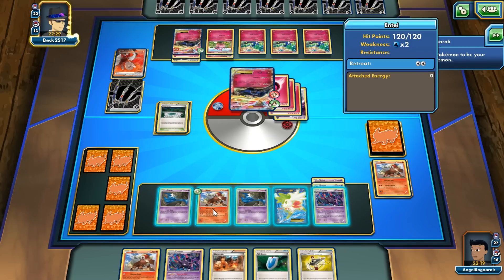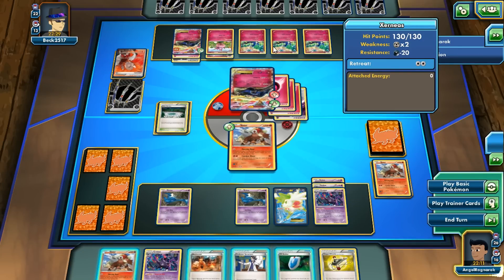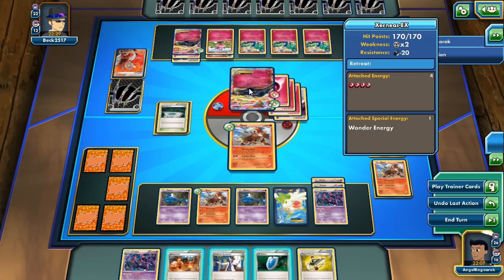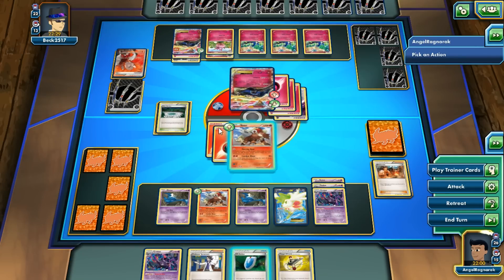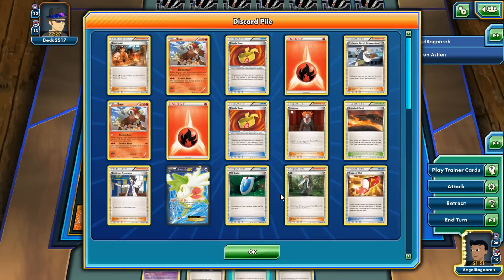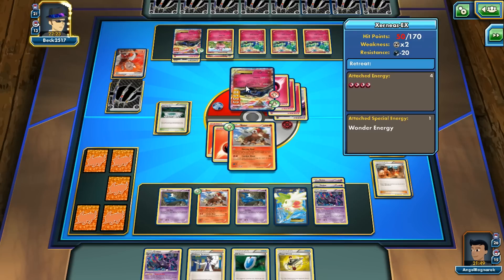We'll put our active Entei. We need to do 120 — 20, 40, 60, 80, 100, 120. We can knock out the Xerneas. Or we can start doing damage to this one. I'm gonna start knocking out the Xerneas — I believe it's probably the best bet here. Actually I can't knock it out, I messed up — I keep thinking Lysandr is not a Supporter but it is. But we can put damage counters onto these Pokémon so that way if we get our bats out we can do some major damage.